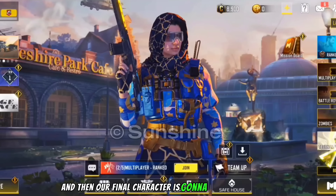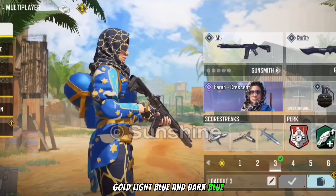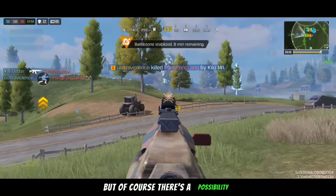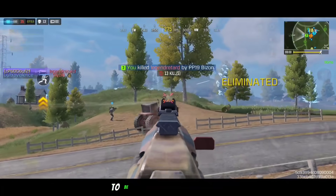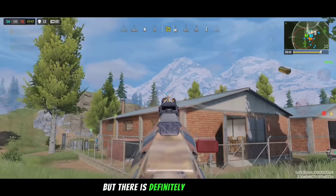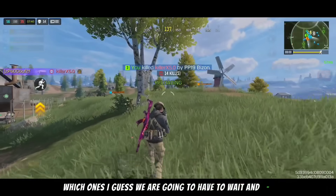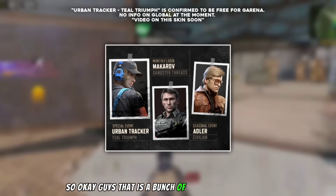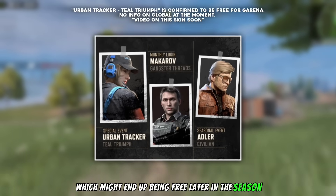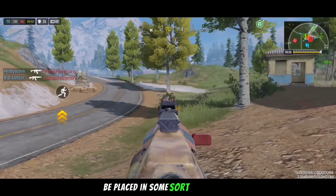Our final character is gonna be Farrah Crescent — gold, light blue and dark blue. I think this is an amazing skin, it looks very nice and it could end up being free. Of course there's a possibility that some of these characters are going to be in some sort of paid way, so we're just going to have to wait and see, but there is definitely a possibility that some of these are in fact going to be free.